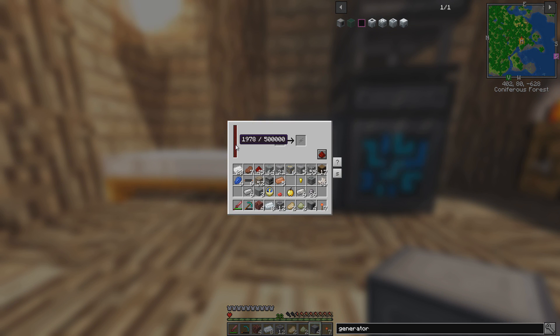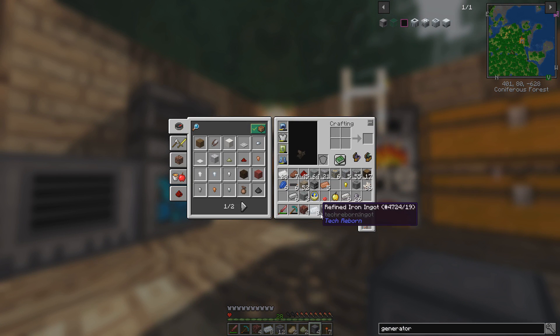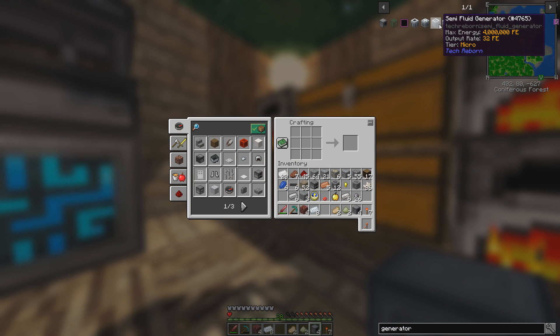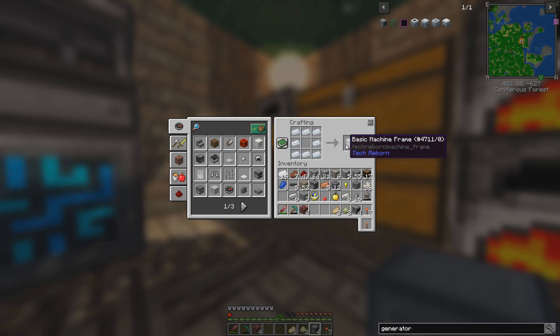Now it's filling up its own storage. It filled up that and its own storage up to about 2K. Now it's slowly going down because this thing uses 3 FE per tick. So now we'll make the Tech Reborn generator — it requires the battery and the basic machine frame.